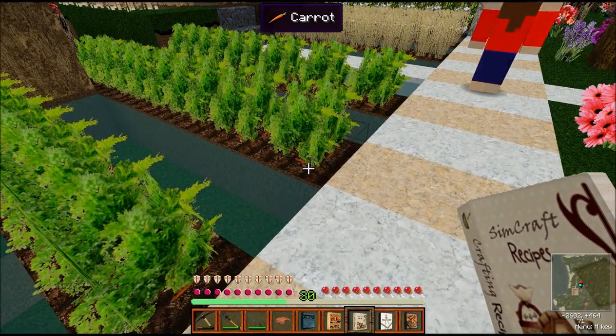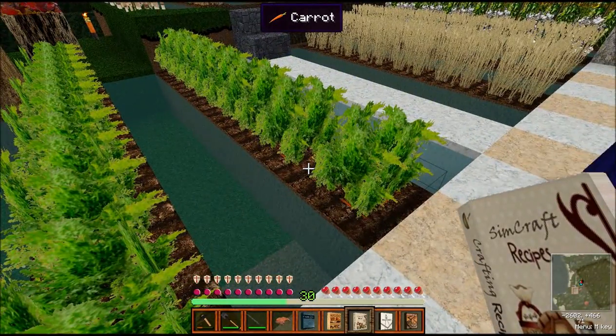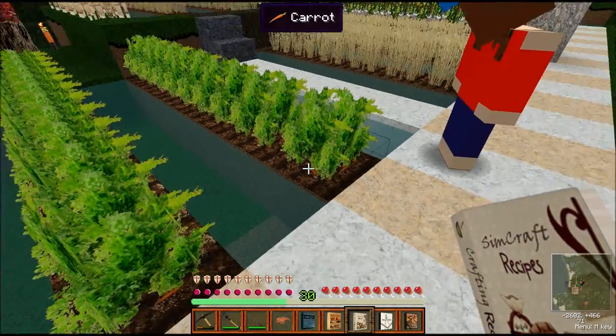You can actually see the carrots coming out of the ground right there — that's pretty cool. They're almost ready to harvest.